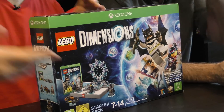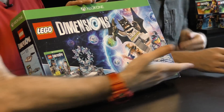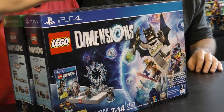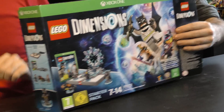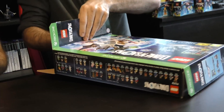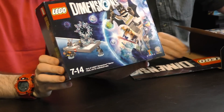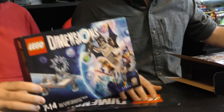First up we are going to unbox the starter pack, the Lego Dimensions starter pack. This is the Xbox One version - we have the PlayStation one somewhere. We've got the PS4 one here as well, it's just got a PS4 copy in that one. So we're just going to put it up from the side and go through it. That's your portal in there, so that's the important bit.